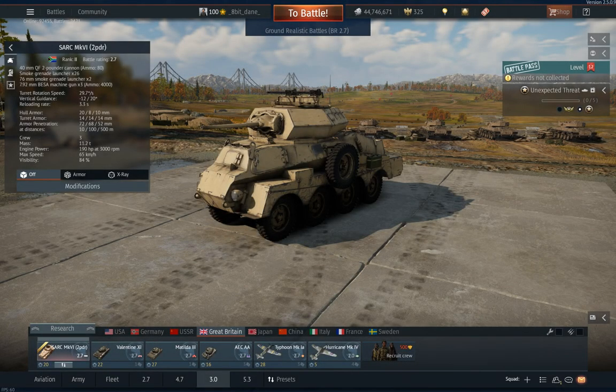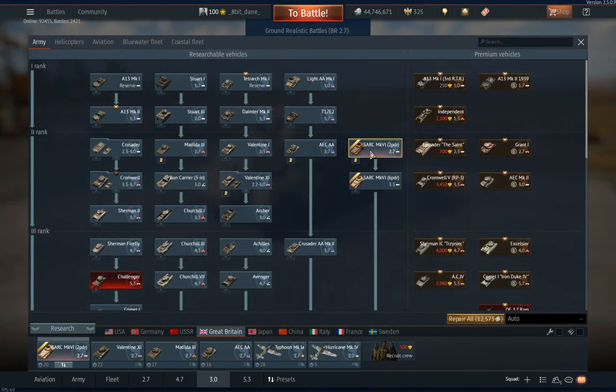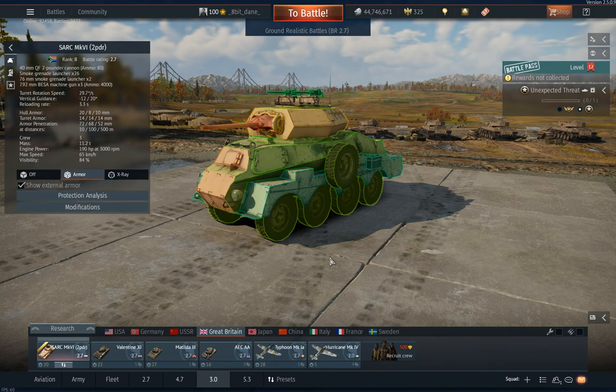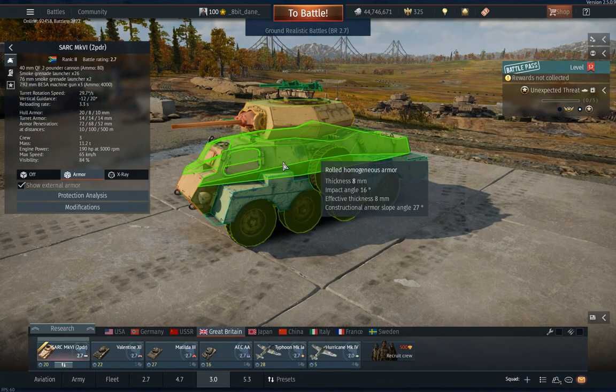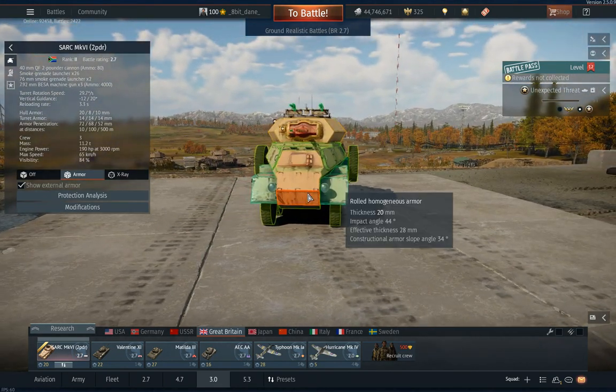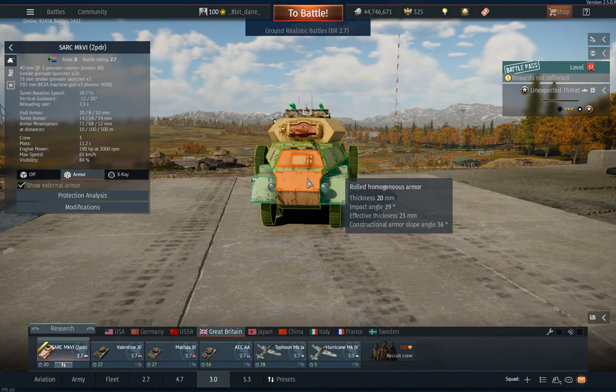So here we have the first vehicle in the new South African sub-tree of the British tree. It's called Sark Mark IV, and Sark stands for South African Reconnaissance Car. We're getting a very thinly paper-thin armored reconnaissance vehicle — 8mm on the side, 14mm on the turret, and a maximum of 20mm of armor in the front.